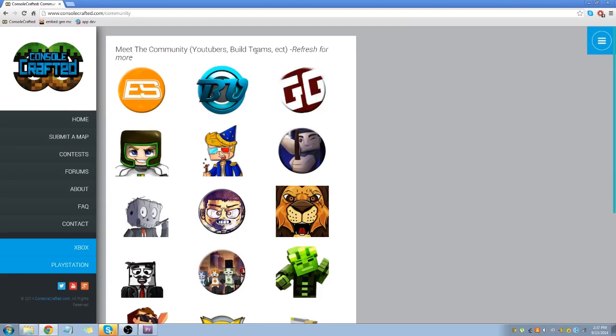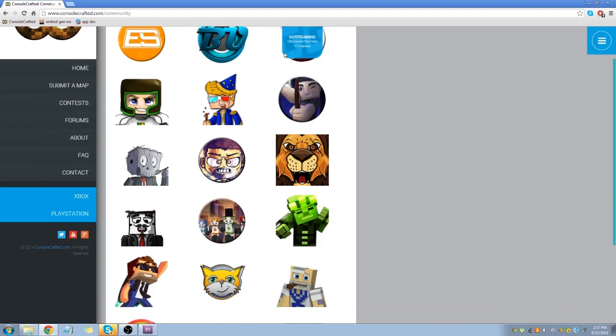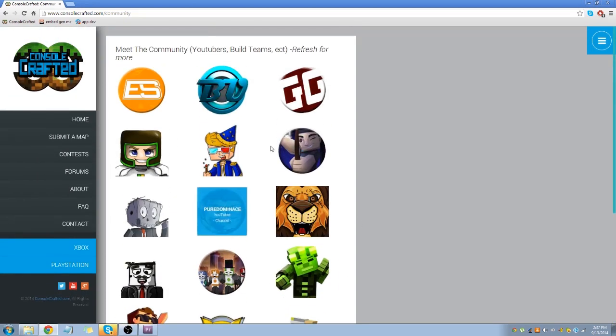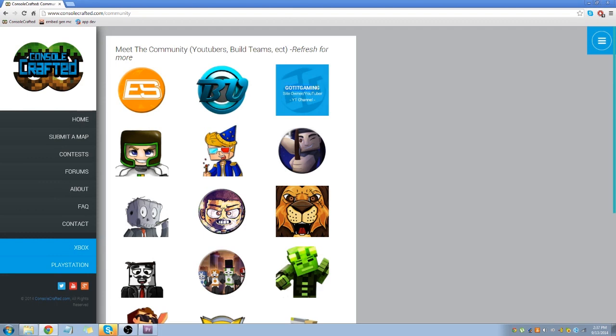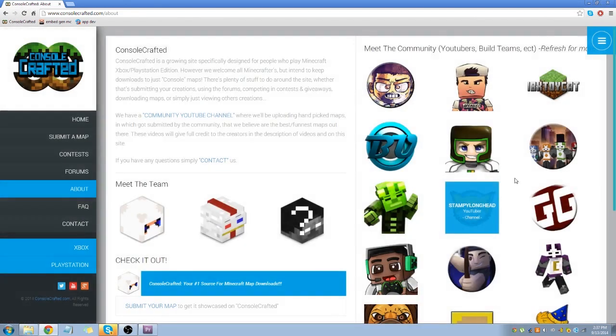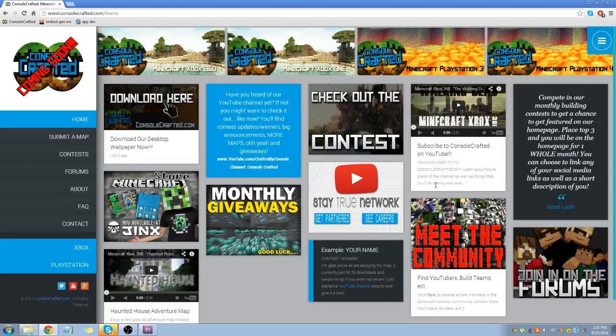Meet the Community: say you're a YouTuber or a build team — all you have to do to get on this page with all the other big YouTubers is click 'request.' Then you could be up here with me — God of Gaming, there I am. This same page appears on the About page as well, and the order is random, so if you click refresh it'll randomly assign an order.